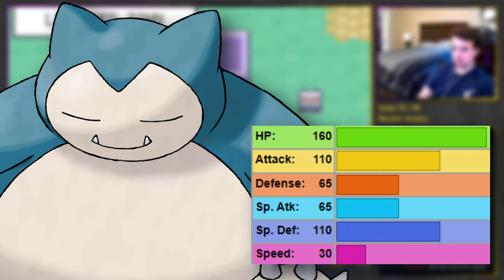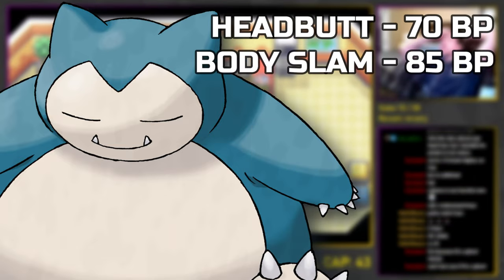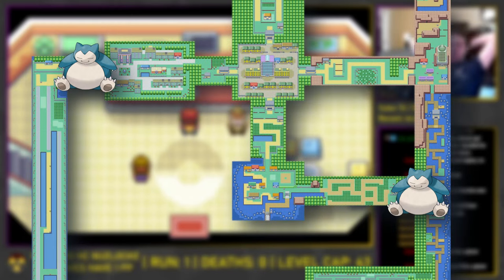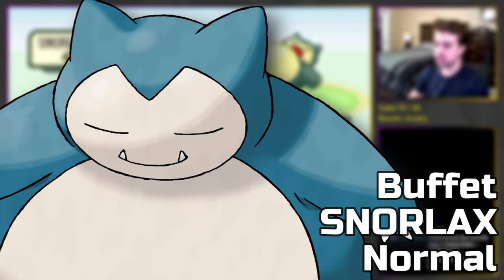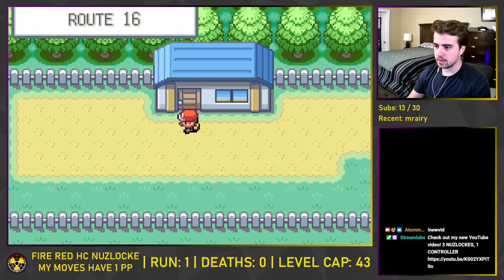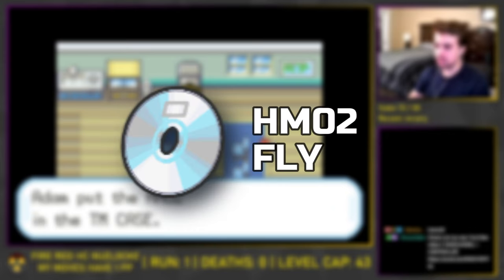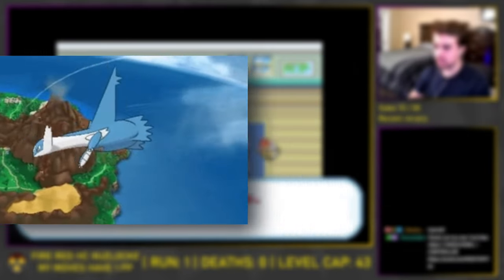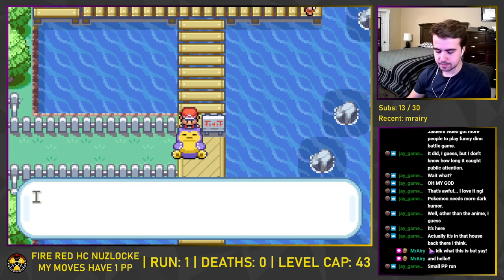Snorlax boasts incredible bulk, a pretty high attack stat, and an excellent learnset. It comes with Headbutt at 70 base power, learns Body Slam at 85 base power only a few levels after we catch it, and can learn 80 base power Strength once we get the HM. There are two places to get Snorlax — Route 12 and Route 16. I decide to get the one on Route 16, saving Route 12 for a fishing encounter later. We capture our Beefy Boy and name him accordingly. Above where we caught Snorlax lies a tucked away area behind a cut tree, where we get the HM for Fly — allowing us to travel between towns with ease and give a strong move to our Flying Pokemon. We simply wake up the Route 12 Snorlax and run away, then travel across what feels like the longest stretch of routes to end up in Fuchsia City.